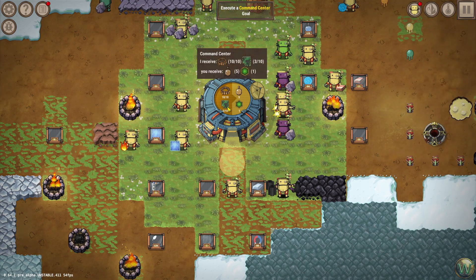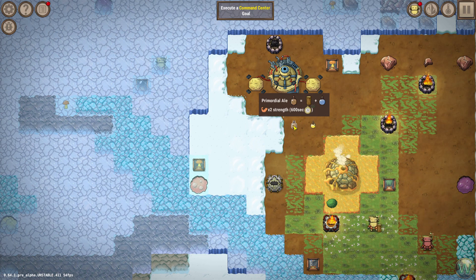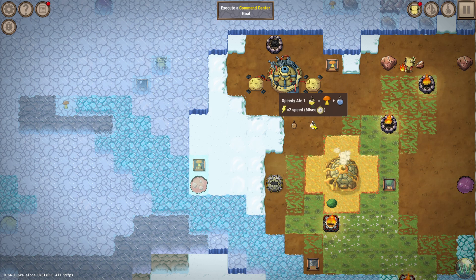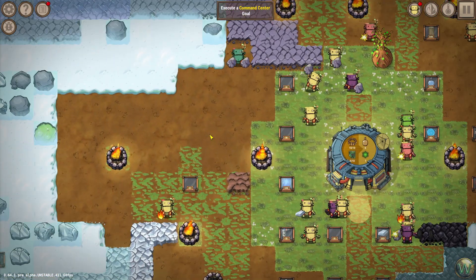We're making chips, and we received five primordial brew ale. Double the energy for 60 seconds — I don't know how that helps specifically. I mean, I guess it would help with these copper bots if we were regularly making this, but I'm not. I guess I could be though, because we have plenty of moss and boiling water now.